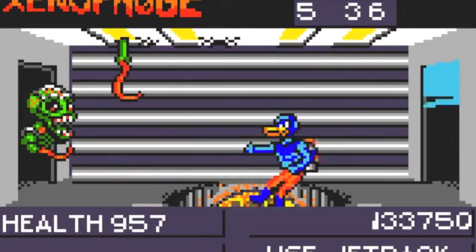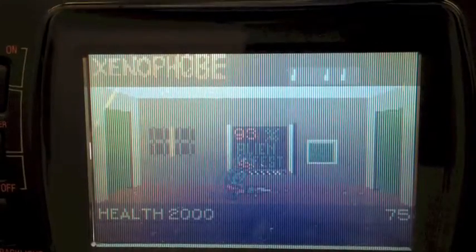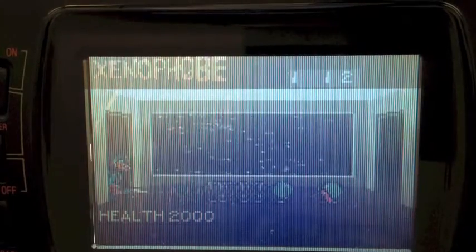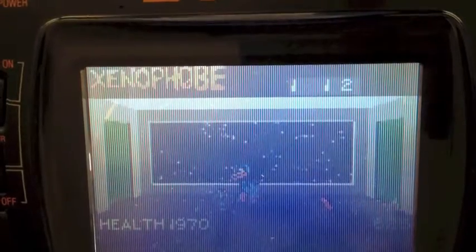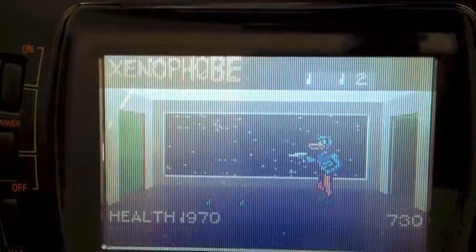It's got the facehuggers - they're called critters in this, which is a pretty adorable way of putting it. And there are lots of other creatures: some of them have a psychic stun, some of them roll up into a ball when you shoot them and you have to be careful not to get bowled over by them.